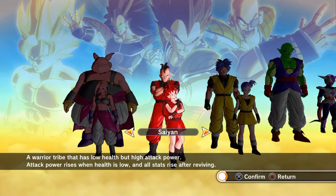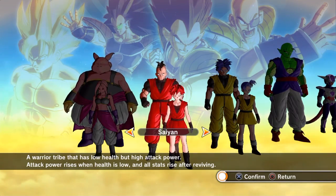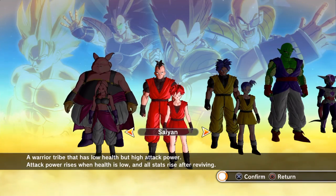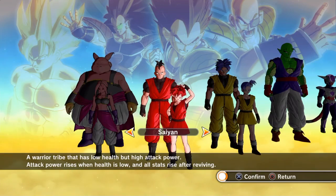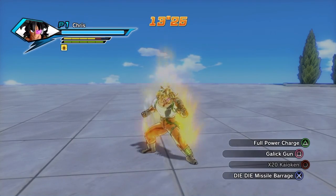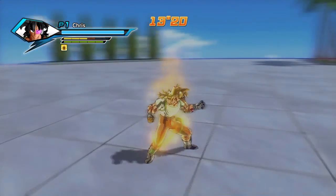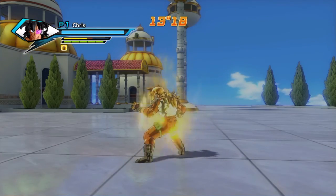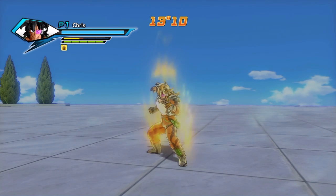If you know how to use it and you have the right skills and attributes, you'll be unstoppable — I'll make another video showing how to build an overpowered Saiyan. Super Saiyan 2 is probably the best transformation. They also have Super Saiyan Vegeta 2, which makes your ki blast a lot stronger and charges a lot faster.